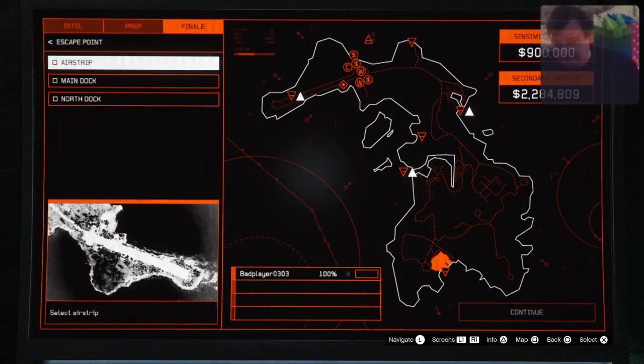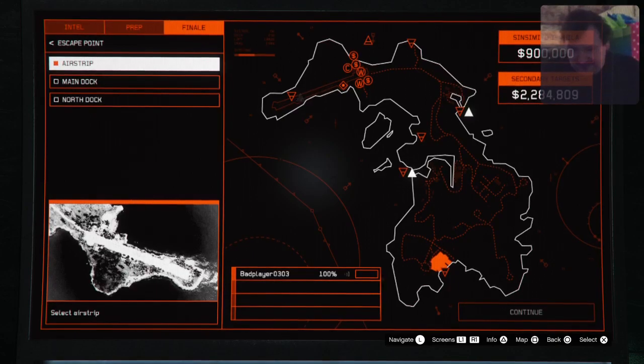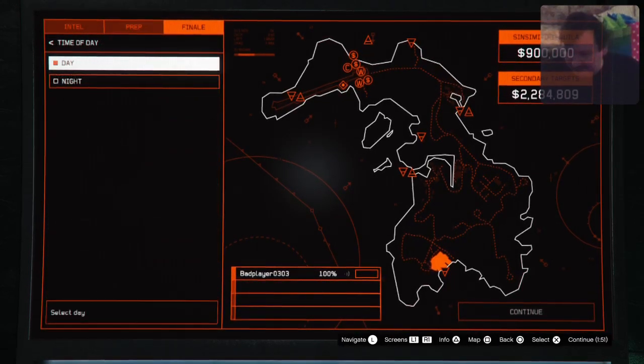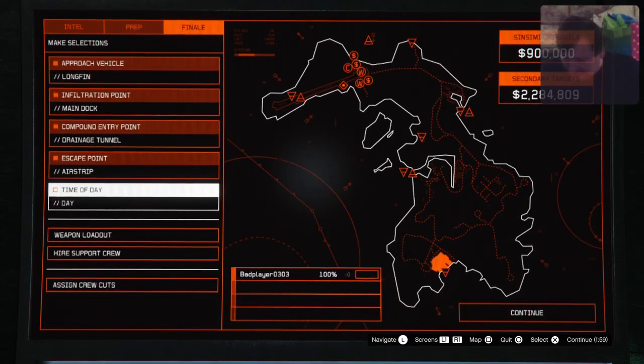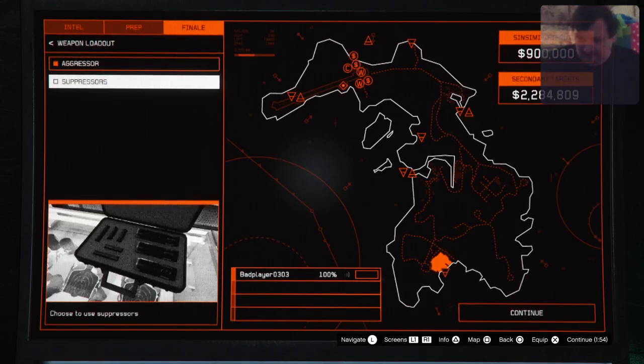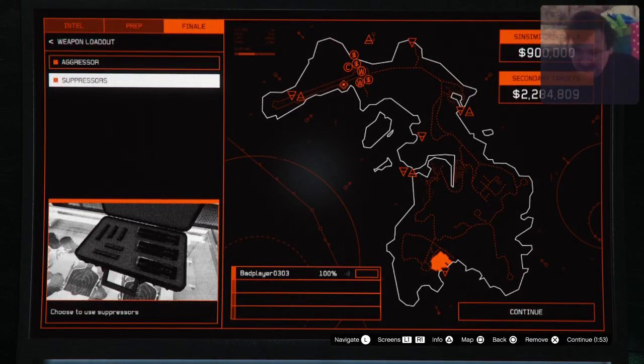If I ever do need to get secondary loot outside the compound I can do that. It doesn't matter where your exit point is - we're gonna swim. Time of day doesn't matter, that's your preference. I've done night, it's kind of cool. For weapon loadout, use the aggressor with the suppressor so you can kill the juggernaut.